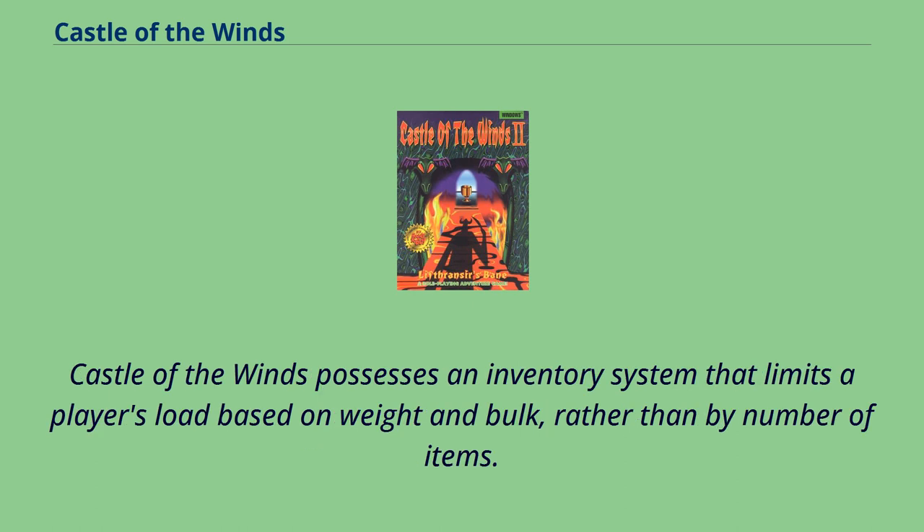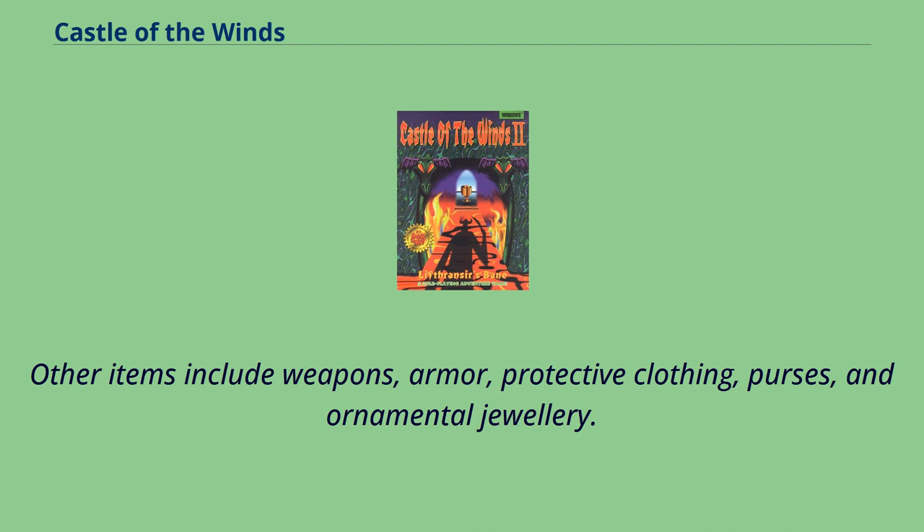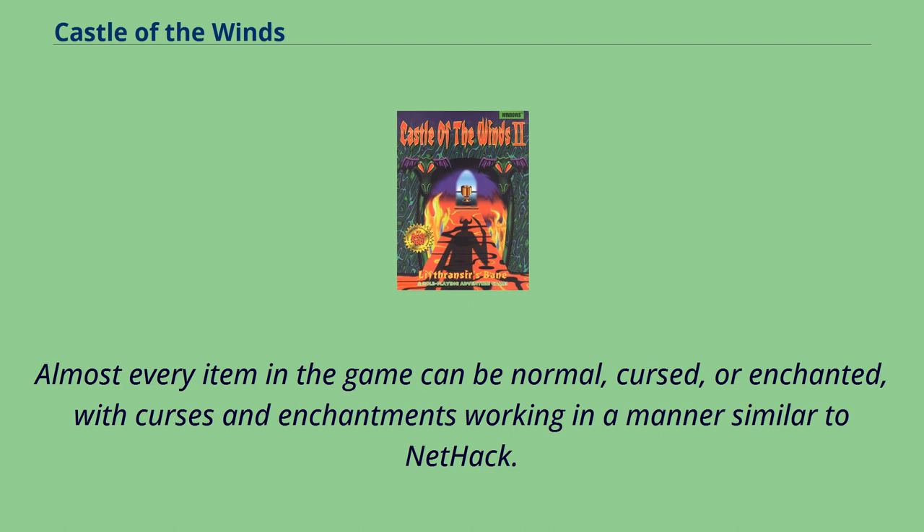Castle of the Winds possesses an inventory system that limits a player's load based on weight and bulk, rather than by number of items. It allows the character to use different containers, including packs, belts, chests, and bags. Other items include weapons, armor, protective clothing, purses, and ornamental jewelry. Almost every item in the game can be normal, cursed, or enchanted, with curses and enchantments working in a manner similar to NetHack.